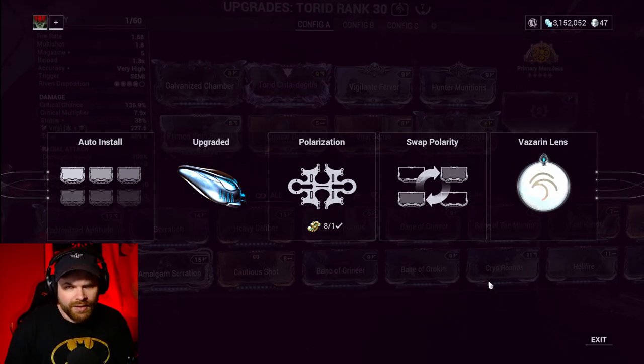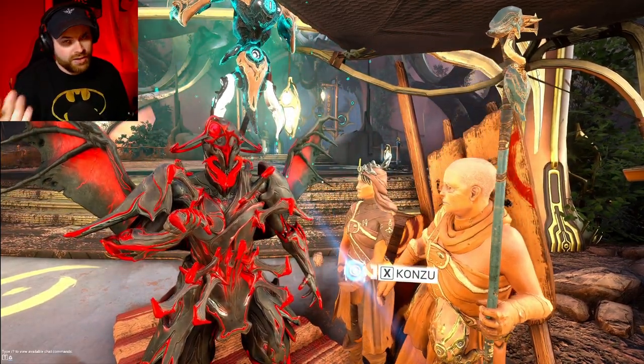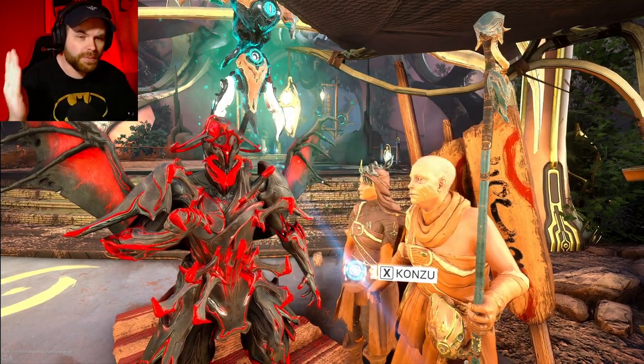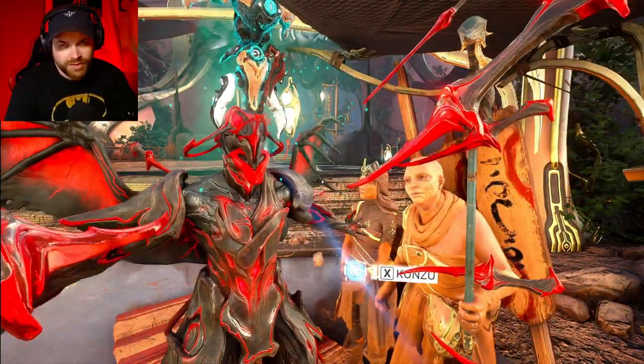Now you can start earning focus towards that school, but you need to reach 50,000 to unlock it, so you'll need to play through missions and slowly build up that standing. If you don't have the lens you need — say a Zenurik lens or a Vazarin lens — you can go to your bounties, either on Earth, Fortuna on Venus, or over to the Zeramin and talk to Quinn and run some of his bounties.